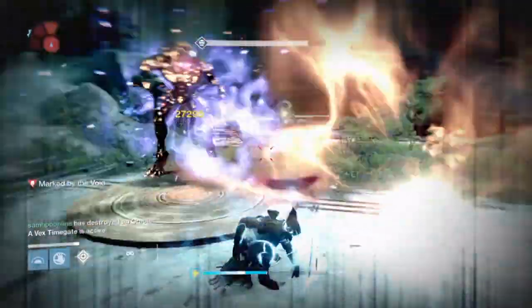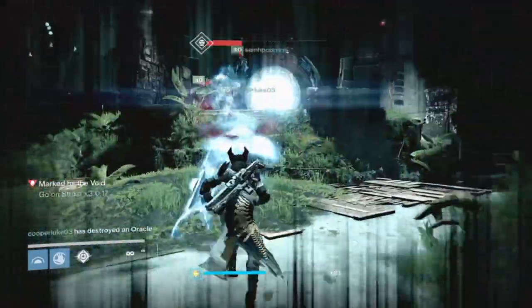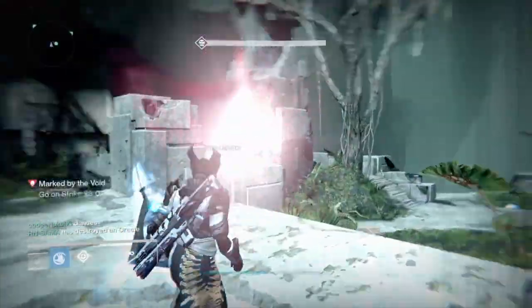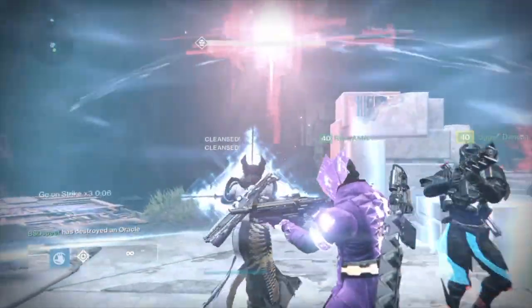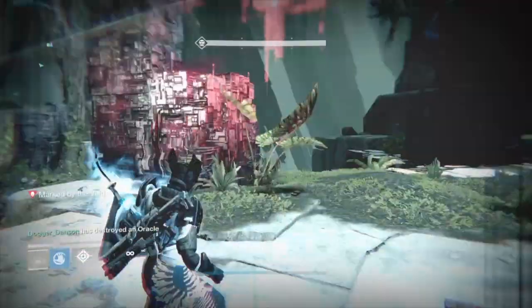He got the first oracle. I'm killing ads — ads are cleared. Cooper got the second one. They're running out of the portal, so with the relic I'm going to cleanse them on their way out, shoot my super at the third oracle — so I got three, he got four. This guy's shooting — Dogger got five — and then we just need the last guy to get six.